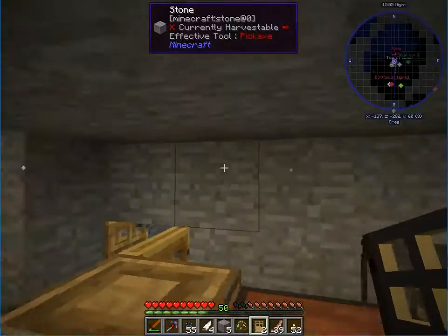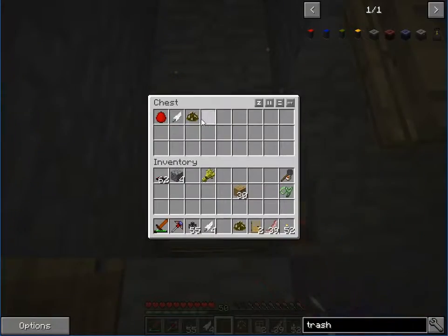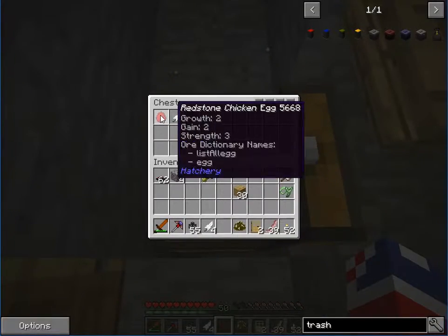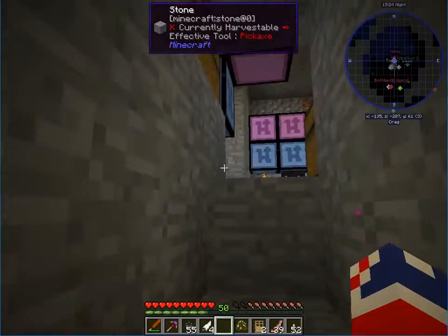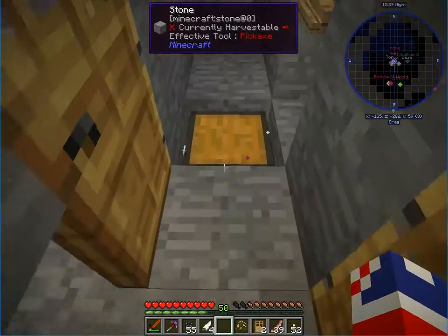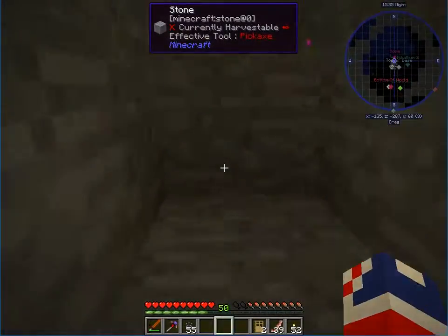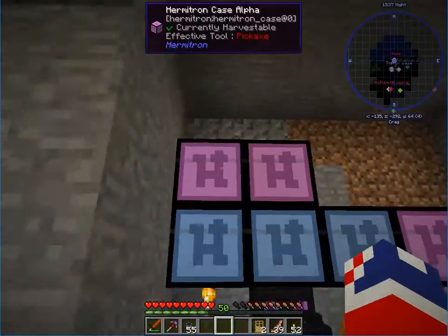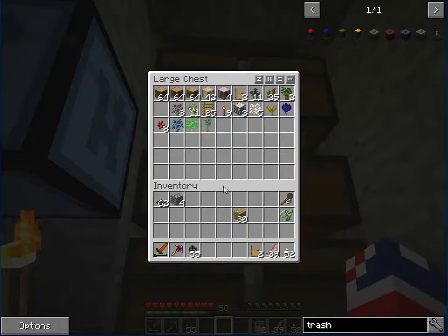Let's put the nesting pen right over here. Put our little chicken inside of there. There we go — he's going to be giving us some stuff. Let's put this item filter on and then put a chest there.